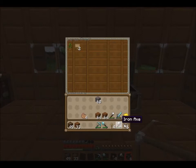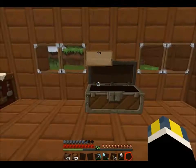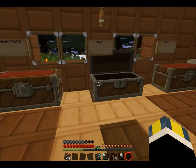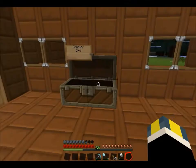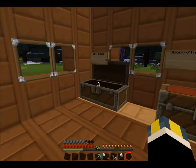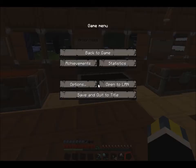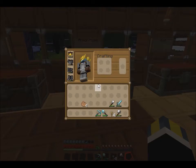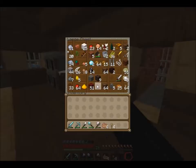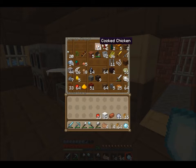I'll just put glass in the miscellaneous chest as well. Food I'm gonna keep on me right now. I'll put the wood away, dirt and cobble away, ingots — but I want to keep this on me, and this on me of course — my pride and joy. Then I can start transferring chests.